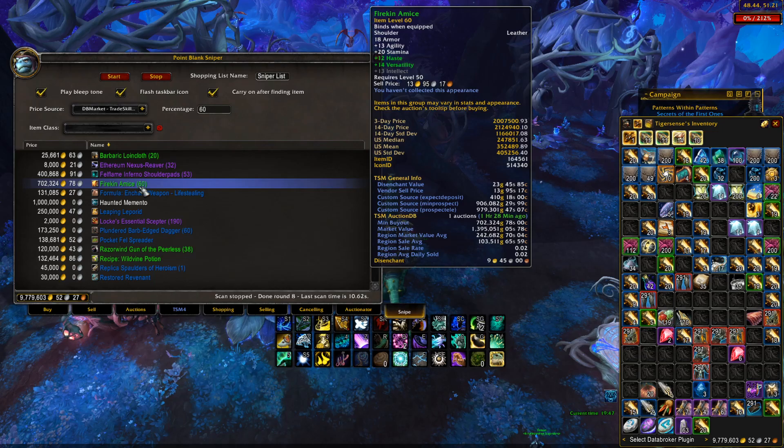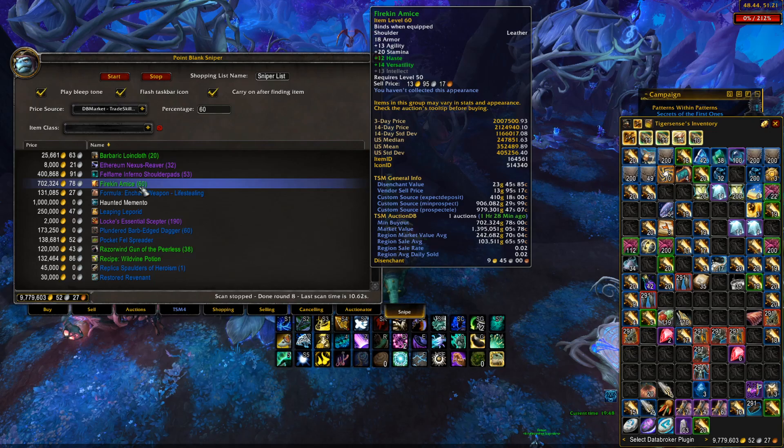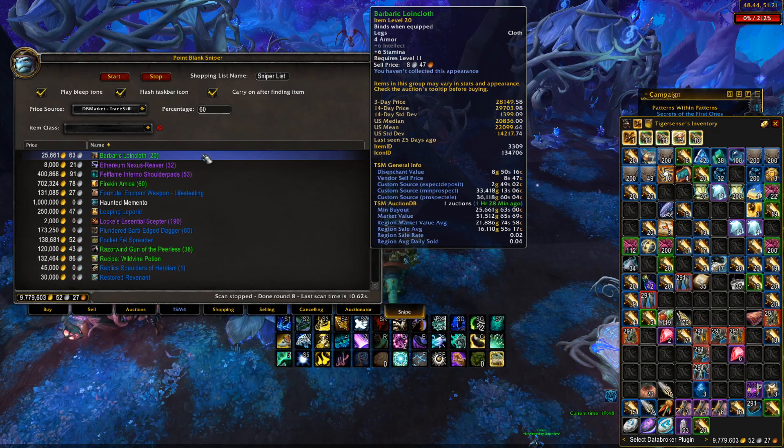I'm going to pause the scan so we don't hear the sound every single time. As you can see, at 60% of DB Market a lot of items come up, and you have to go through and decide if it's worth buying. For example, this one is 700,000 gold out of 1.4 million market value — a little high for most budgets, but it's doing its job relative to market value. If you're looking for pets, you may want to use the region average since you can sell them to different servers.